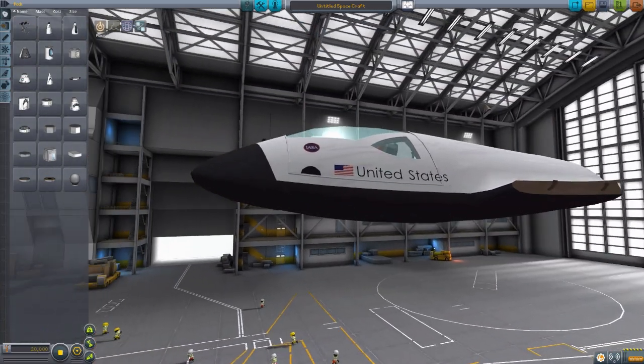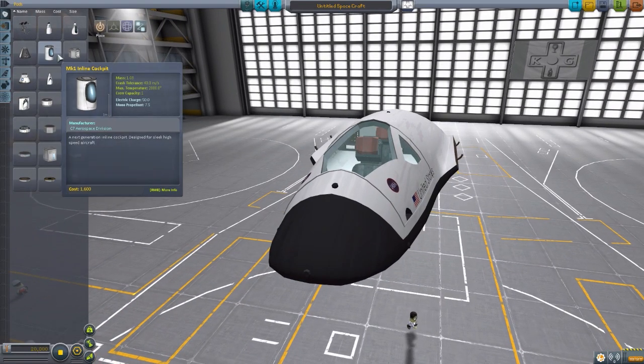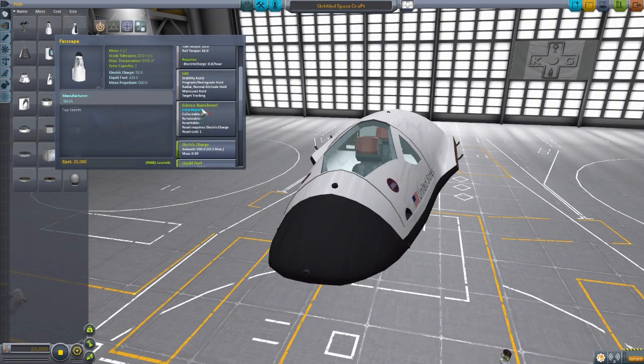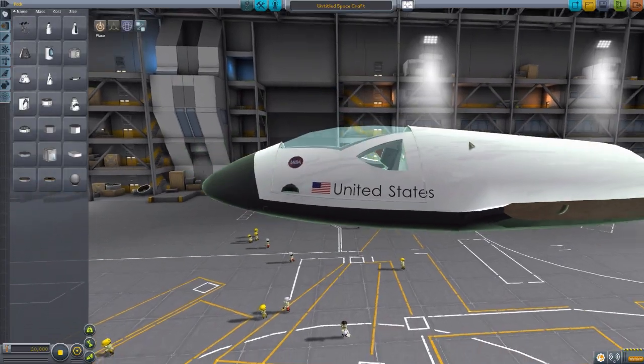Yes, a very, very nice little shuttle. This is the main body of it, and of course the command pod, which can hold a maximum of two crew, which you may have been able to guess by the two seats in there. It's a pretty nice little command pod. It has a reaction wheel, SAS, your typical crew report. A nice little electrical charge of 500. It does also hold 100 liquid fuel, 500 monopropellant, 120 oxidizer, and 700 xenon gas, which may seem like a lot for this tiny little ship — and quite frankly, it kind of is.